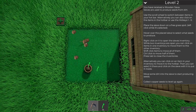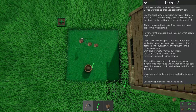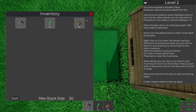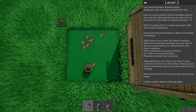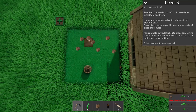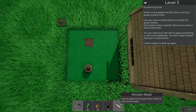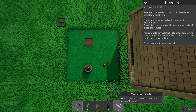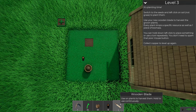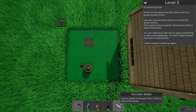While that's happening let's get some more dirt. It says collect copper seeds - let's collect those. It's planting time - switch to the seeds and left click the soil, not the grass, to plant them. I have a wooden blade! Use your new wooden blade to harvest the grown plants. Every plant drops a specific resource as well as one piece of biomass. You can hold down left click to use a tool repeatedly - you don't need to spam the mouse button.